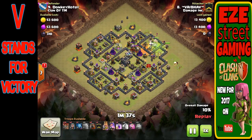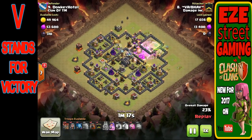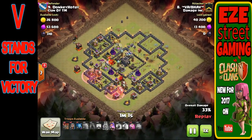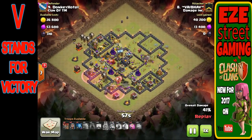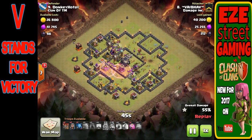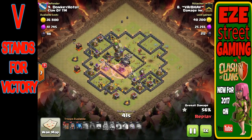This next attack uses the same strategy on a slightly more difficult base. He starts with a couple golems and wizards, clan castle troops come out, he drops a poison spell on them, then a rage spell to amp up the heroes and wizards. The golems tank the Teslas in the middle, the Queen takes out one air defense, and then the golem takes out the second with death damage. He then brings in three lava hounds — one from the clan castle and two from his army — plus a big wave of balloons.